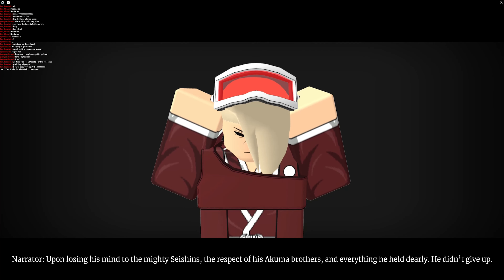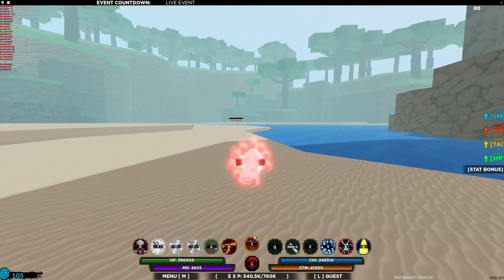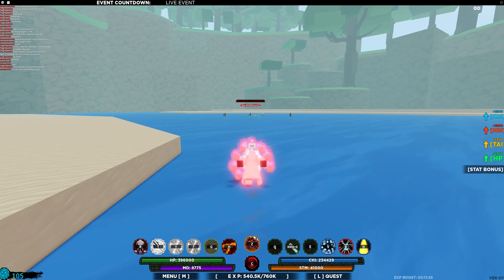Basically, you can get this bloodline by actually beating the Forged Rengoku boss. A fast way to beat the boss would be to use powerful bloodlines, such as Rengoku, Tengoku, San Jose, and other bloodlines and abilities that actually deal a lot of damage.